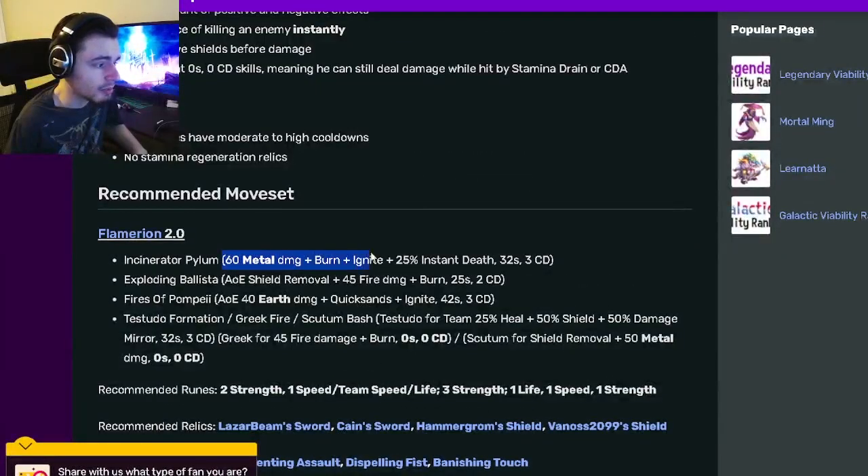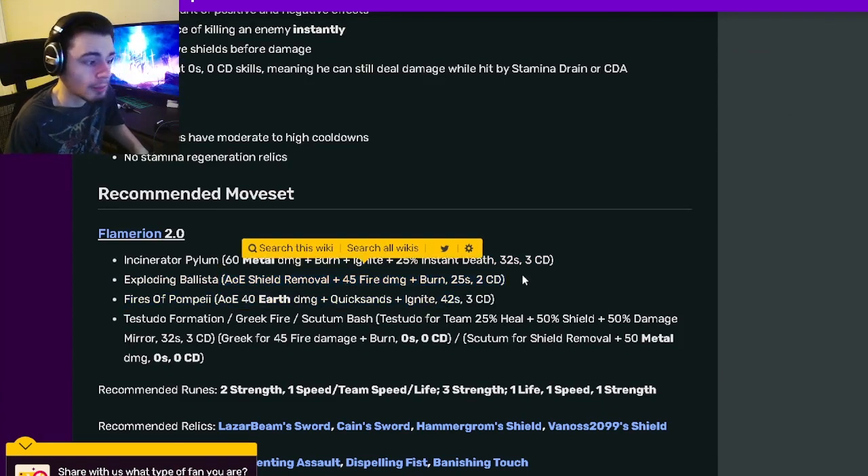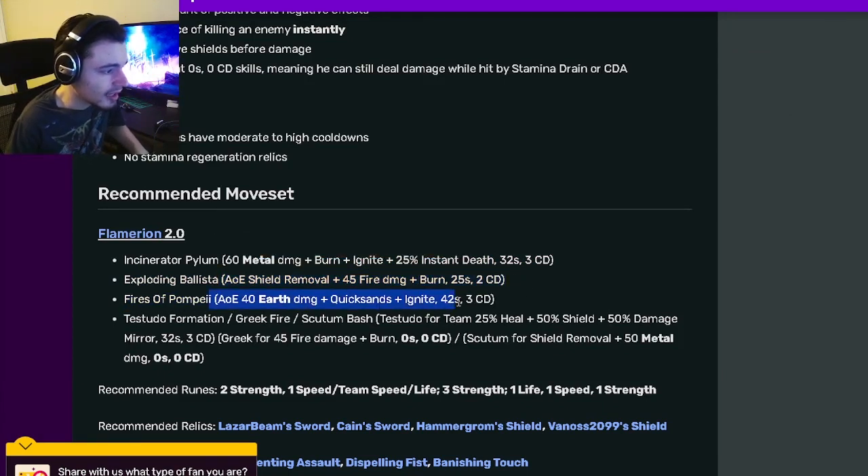Looking at his moveset, he has 60 metal damage with burn, ignite, and a 25% instant death, which is really great. He also has an AOE shield removal with 45 fire damage and burn, and an AOE quicksense and ignite.